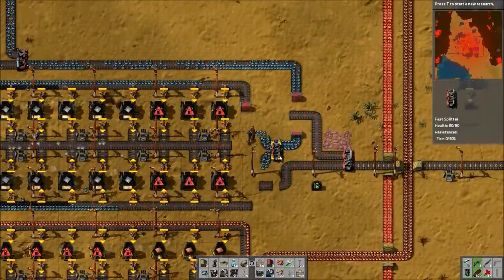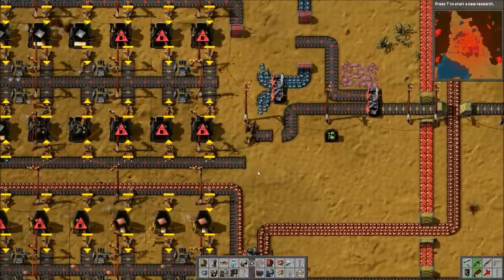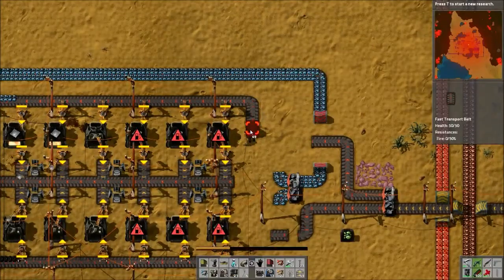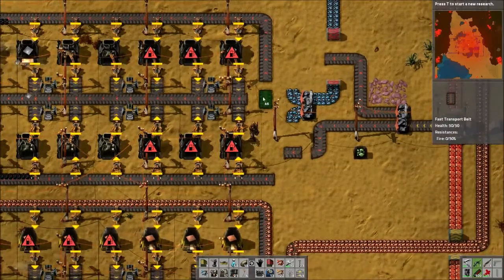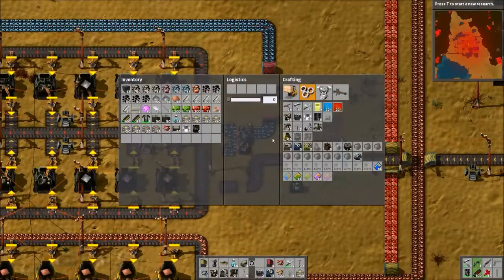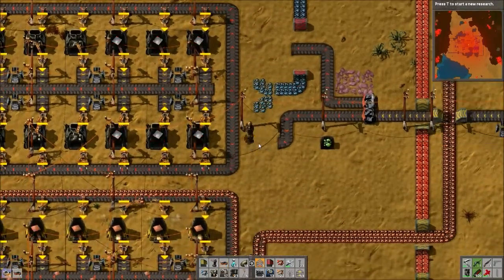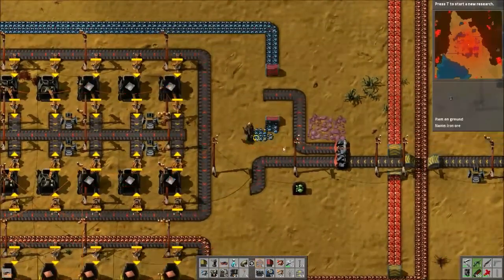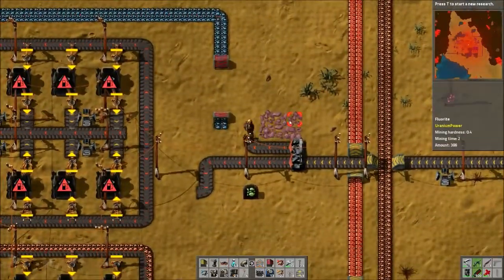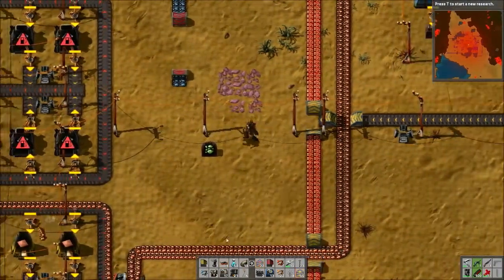I'm going to go with what we have here, except there's not going to be side loading on one side — I'm just going to have it go straight into the splitter. This was the coal line, which I obviously don't need anymore. That means we can mine that out. I knew that wasn't going to be a problem building on that.